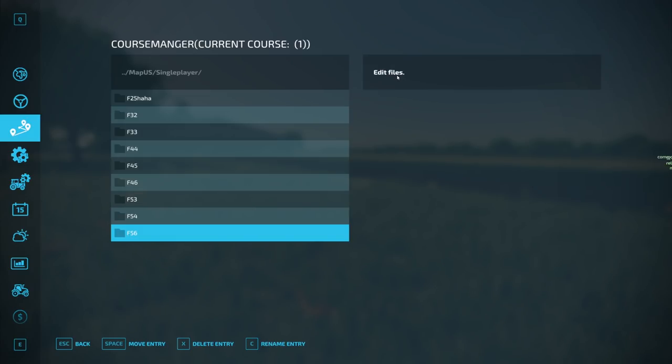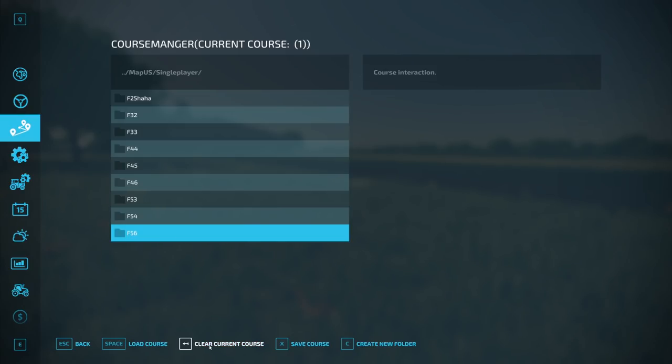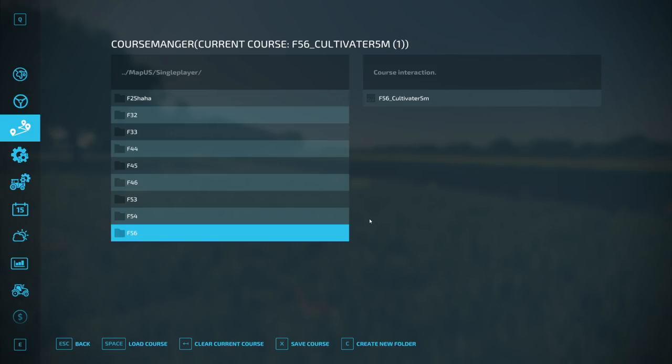So I have the right name now. Back to course interaction. Since I have this vehicle selected, I can of course clear the current course — I don't try it yet, it might crash something, because I'm thinking about what happens if we delete the course while the driver is still working. Save course — click on the folder, then let's say 'F56' — just the field name — and OK. That's all.